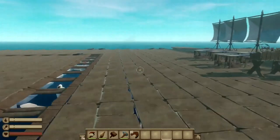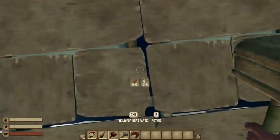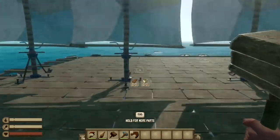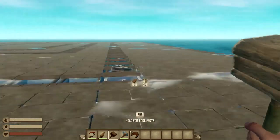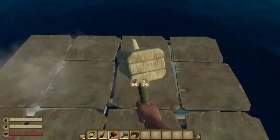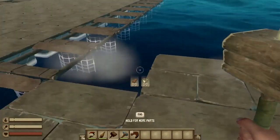Now that we have turned on all the hacks for Raft, you guys can already see I am running faster than normal. As you guys can see in my inventory I do not have any wood or any plastic — it says zero, zero — but I can still build. See, I can still build.